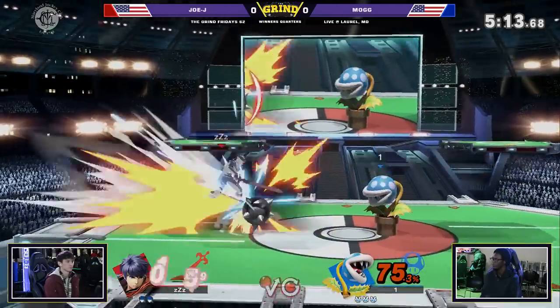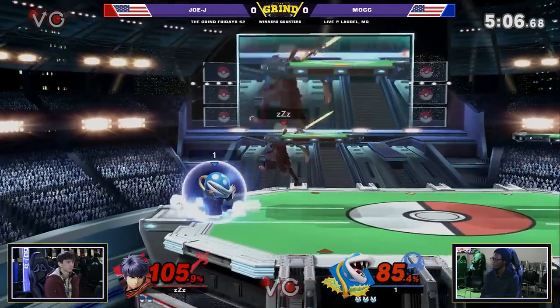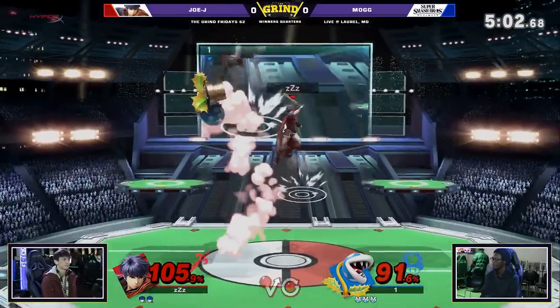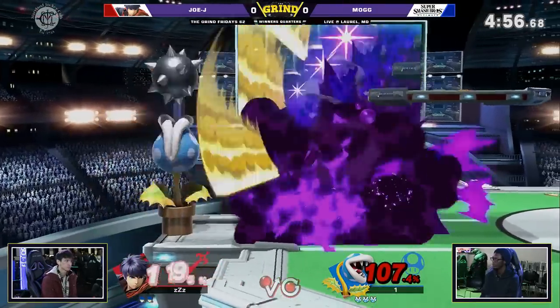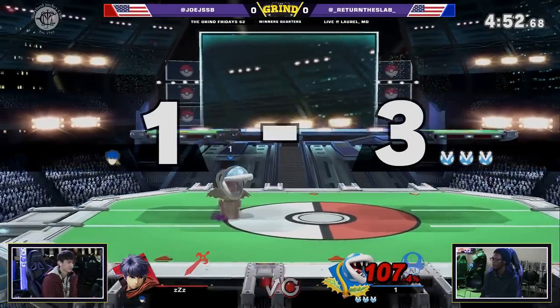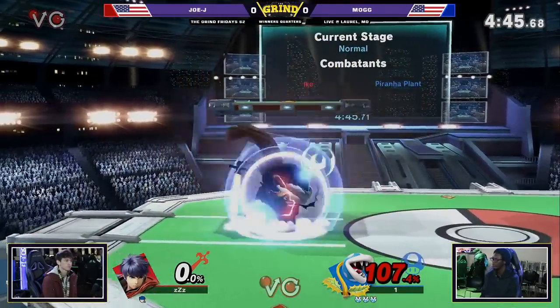Ike starting to get some of this confirmed. Zage is going to come down with down air. The maximum bait just sits there — like, what are you going to do? With Mog coming out and showing off so many different things, I didn't even know that would kill there. JoJ absolutely at a loss in this matchup.